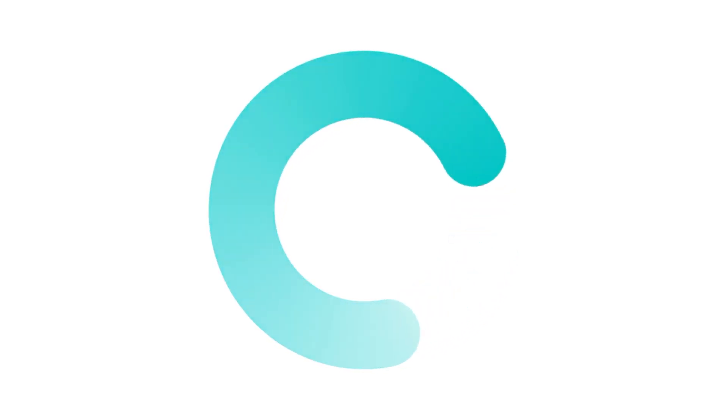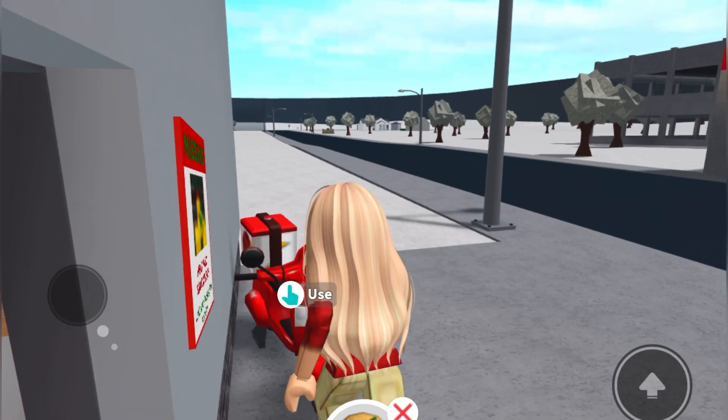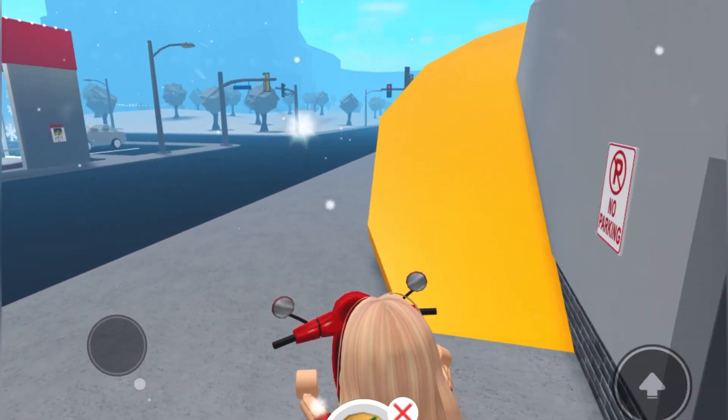This should load any minute — there we go. Then what you are going to do is hop on the pizza motorcycle. And look, there's one of the missing elf signs. I think they're all over the map — yep, there's another one.